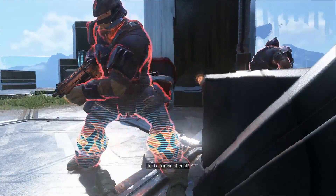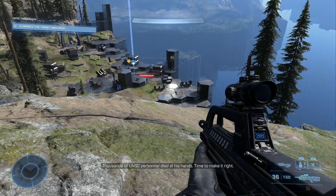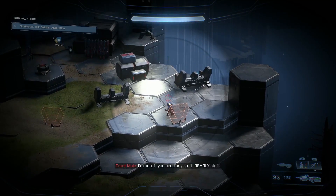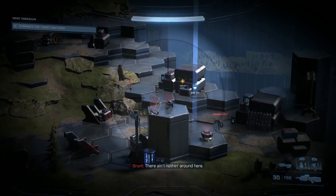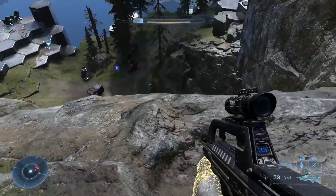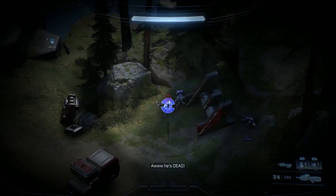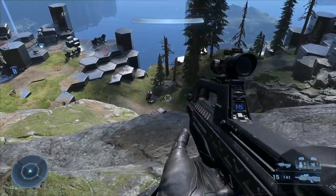I got pinned in a corner, screwed up and died - didn't even die to the high value target, just dumb. Just another day in Halo. This seemed like the right approach - take out all the guys before you take on the big guy, or you're just going to get shot in the back. Clearly I've got to take out this sniper and be methodical about it. They put all this high terrain around this base specifically for me to be this sniping jerk up here.